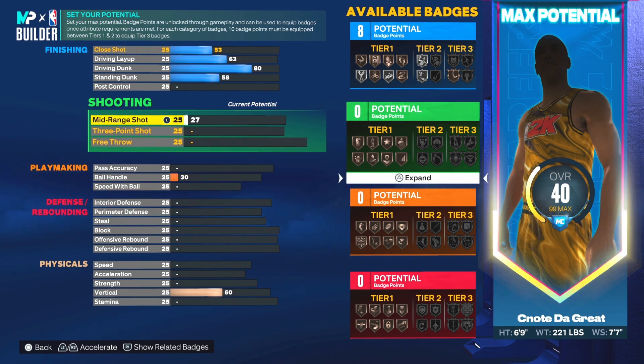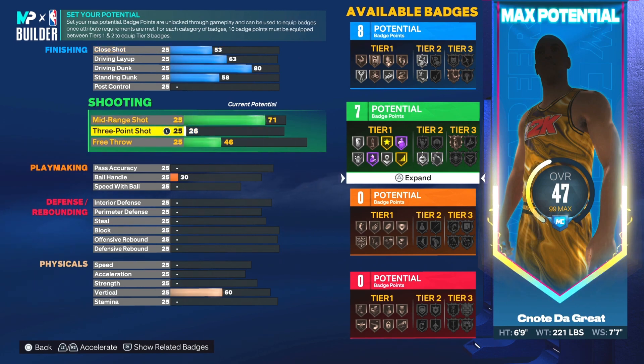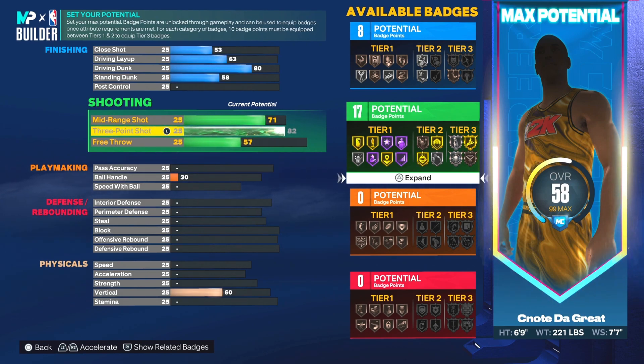Now for shooting stats — these are definitely going to make this build even more OP. Mid-range is a 71; if you can't shoot with a 71 mid-range, something must be wrong. For our three-pointer we're going with an 82, which gets us catch-and-shoot on gold — we core that badge. You'll also have extra badge points for amped, mid-range magician, and volume shooter. For free throw we went with a 59, since this is mainly going to be a park build.